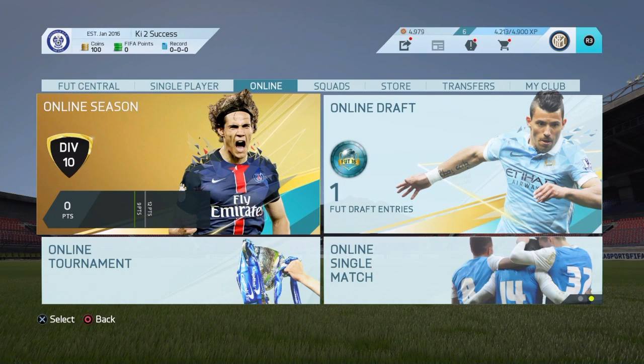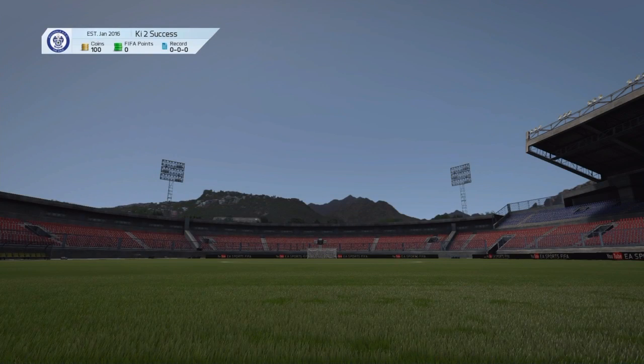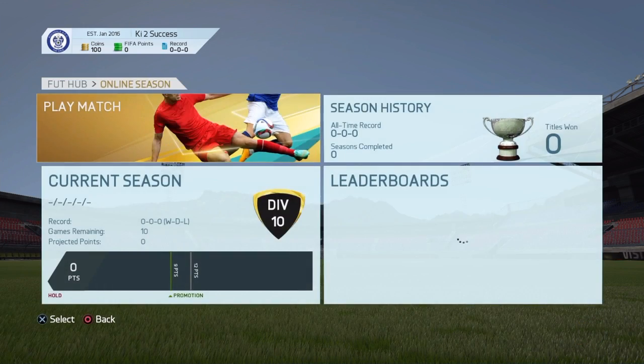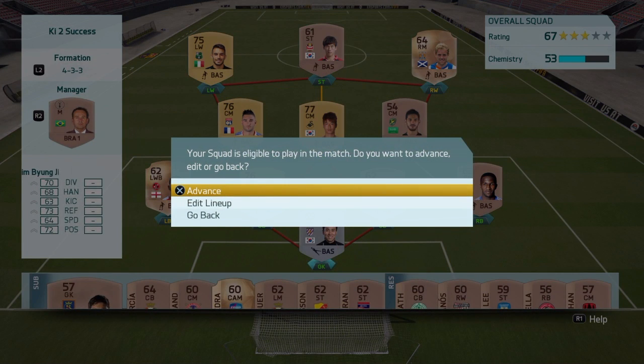So without further ado, let's get into the first game of this 0-9 season and let's see who we're going to verse. Starting from Division 10, our goal is to get to Division 1 and then probably win it. I'm not allowed to spend any FIFA coins - no buying FIFA coins or FIFA points. I can only buy packs from coins I own only from matchmaking.